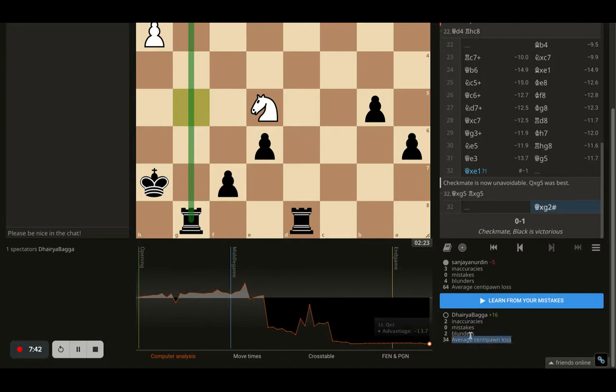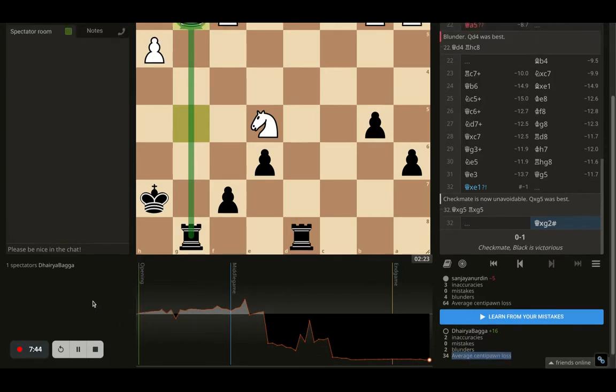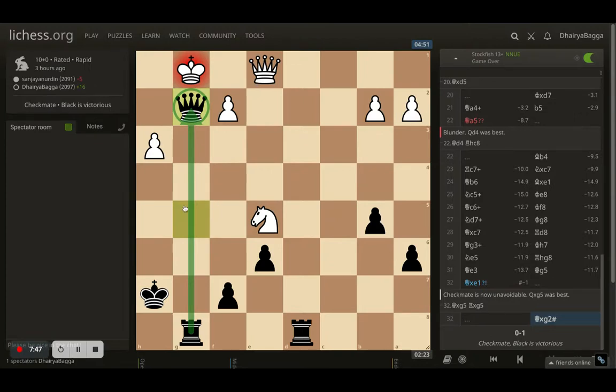The game went pretty well throughout. There wasn't a complete control difference throughout — average centipawn loss of 34, which is not that bad. A couple of blunders, but they were kind of intentional on my side. I hope you enjoyed the video — do let me know your feedback. Keep watching and sharing, please subscribe to the channel if you haven't already, and I'll see you tomorrow with some interesting and instructive content. Thanks for your time, take care, bye.